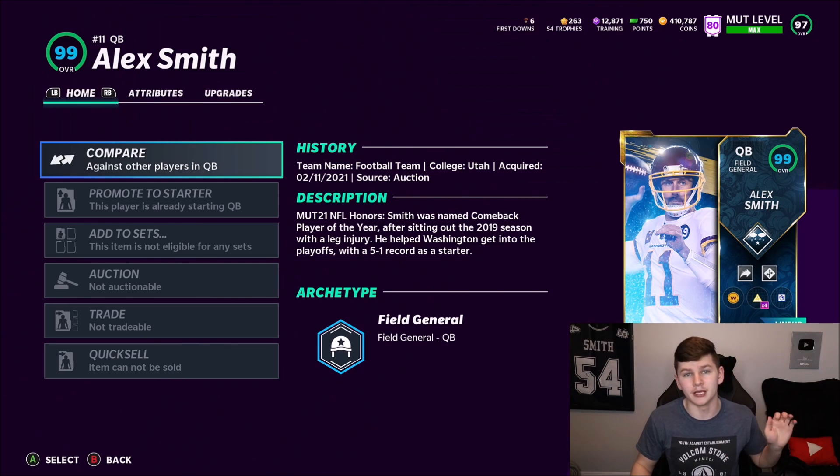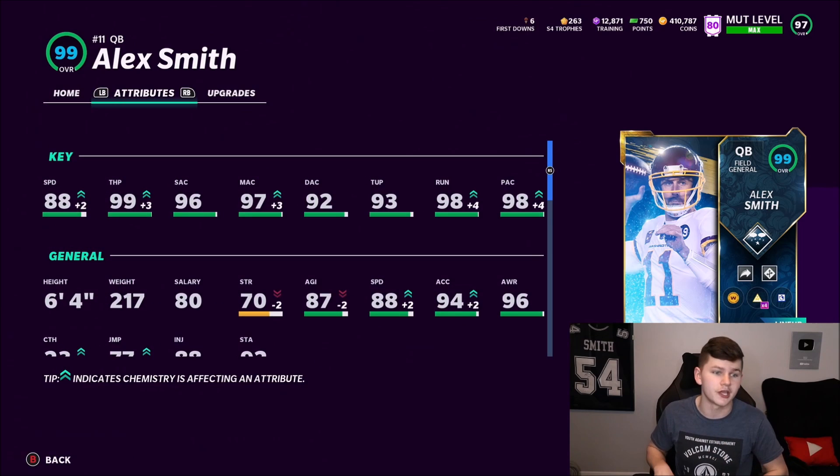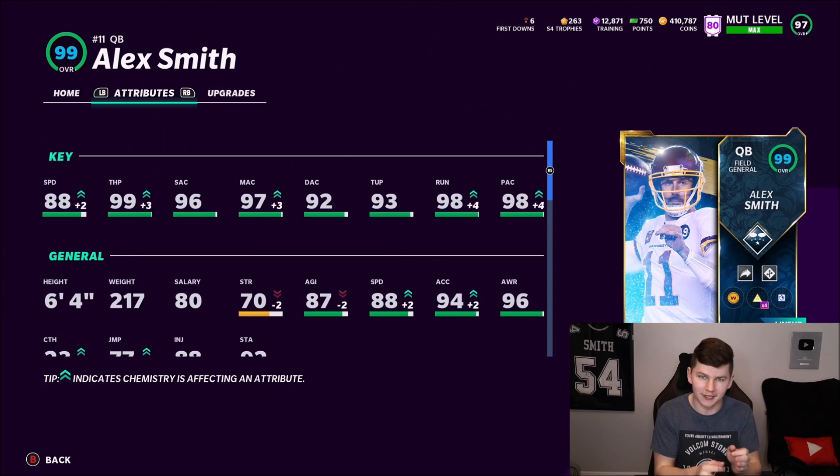If you haven't seen my Mupp Bingo episode, make sure you go check it out, but also Dom's will be up pretty soon so check out Dom's channel as well. We've got 99 Alex Smith and Derrick Henry. I perfectly messed with the chemistry so we could get 99 for both of them for this gameplay. Alex Smith here: 88 speed, 99 throw power, 96 short, 97 medium, 92 deep. He's got 98 throw on the run, 98 play action — the card is incredible.